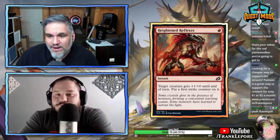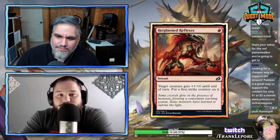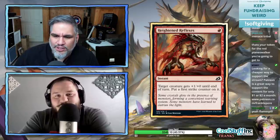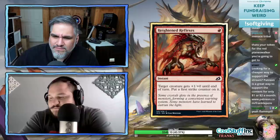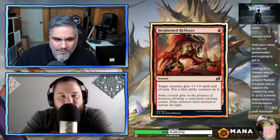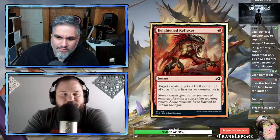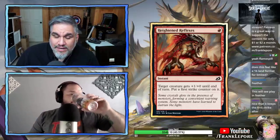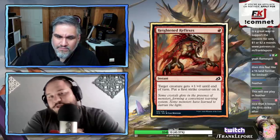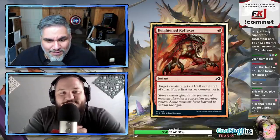Haze and Reflexes — one mana, target creature gets +1/+0 and a first strike counter until end of turn. Good trick in limited for sure. In standard, usually you want something like Coordinated Strike hitting multiple creatures, or heroic abilities to trigger. There are some cards in this set that when you target them they anthem the rest of your team, so it could be interesting in a Feather deck.